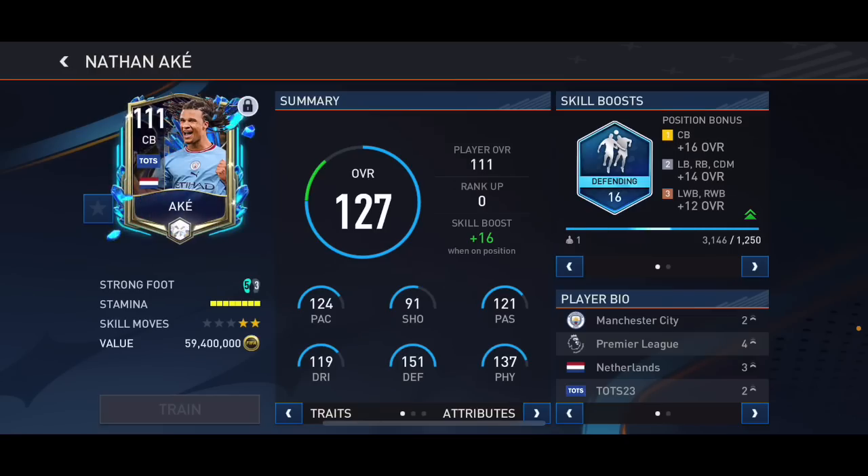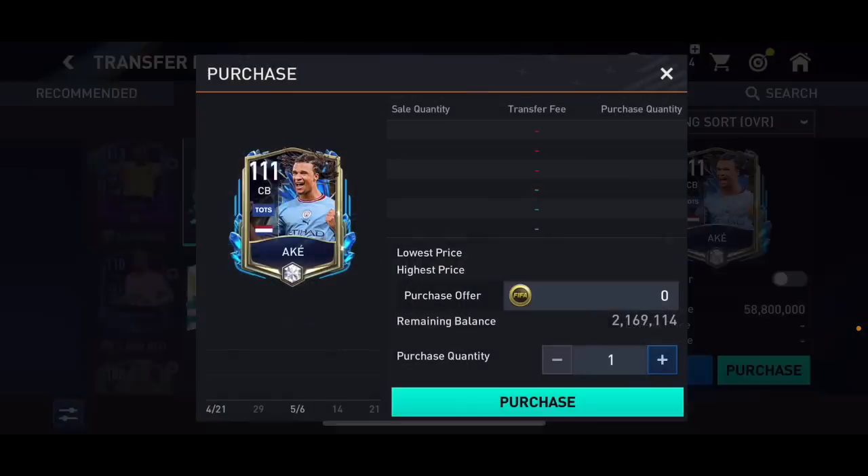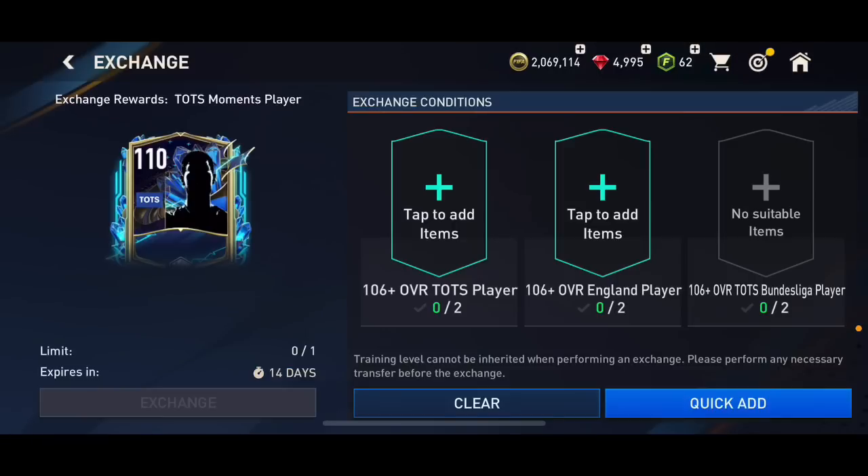1.11 overall Nathan Ake — 59 million coins if he actually sells for that. That's great for me, very nice. He doesn't sell at reset time though, so I'll take it. I can probably get around 55 million coins from him.